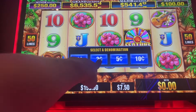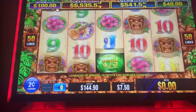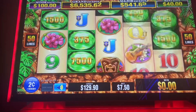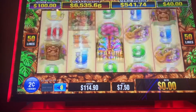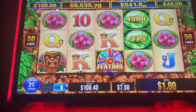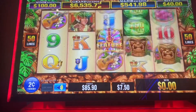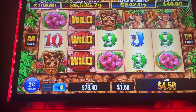Let's change it to two cent and do the same thing. So now we're max betting on two cent, and now we have five pointers. $4.50.